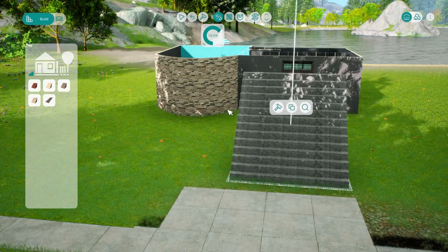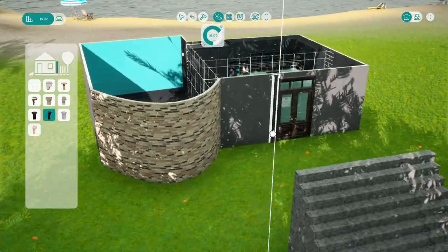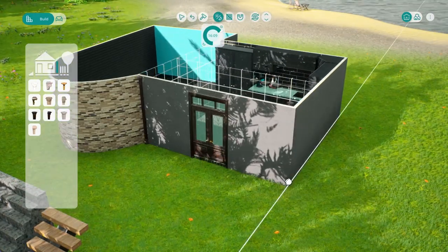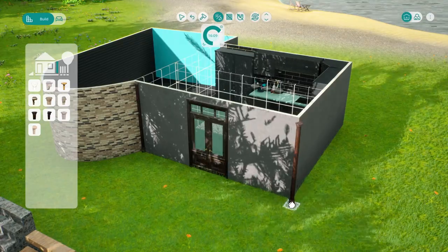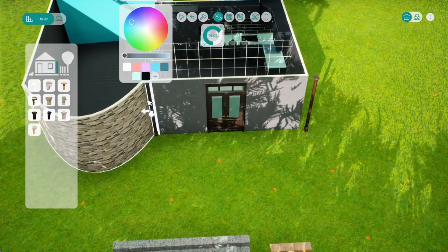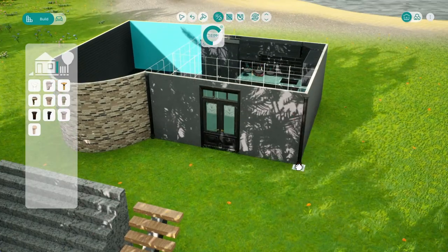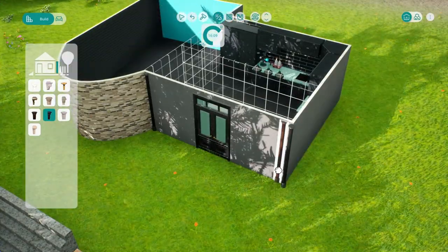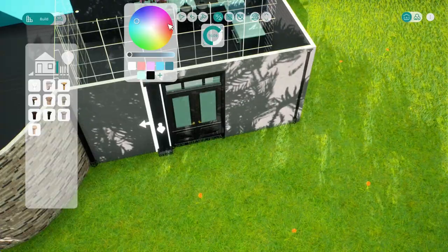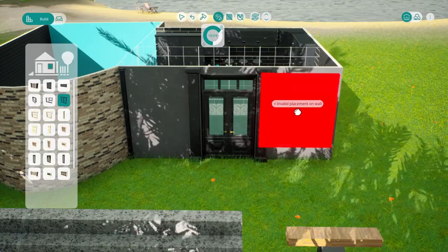Moving on to stairs: there are beautiful resizable stairs where you can click and drag to make them as wide as you want — no grid size required. I struggled with columns to get them aligned and looking good, but maybe that was a me problem. They have half columns too, which is kind of what I wanted, but I couldn't put them on the corner, so that needs some improvements.